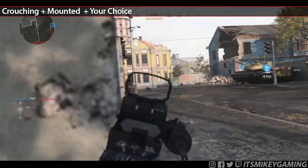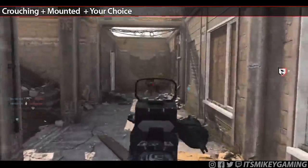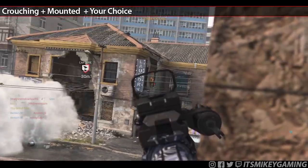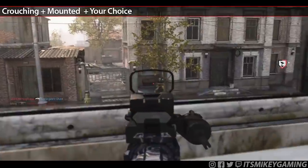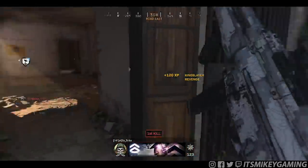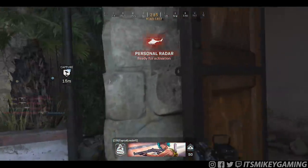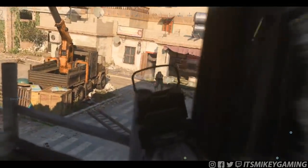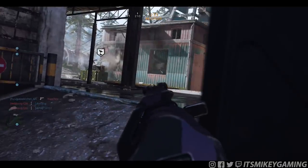For example, crouching and mounted kills go great together. But what about crouching plus mounted plus longshots? Very easy combo. Or crouching plus mounted plus headshots — or even crouching, mounted, longshot, and headshots all at once. You can also do crouching, mounted, and no attachments together. Those two — crouching and mounted — are great, and then you can add on whatever else you're working on. Crouching and mounted can be done at the same time as long as you crouch before you lean onto a surface.